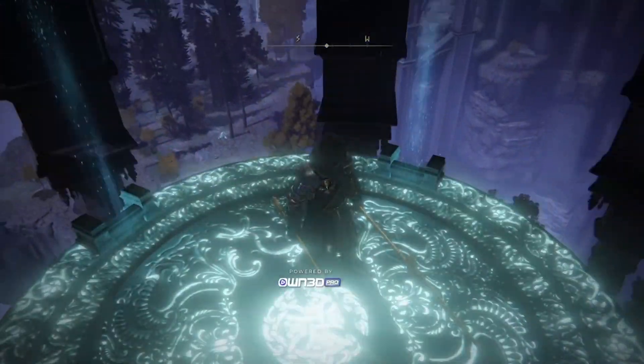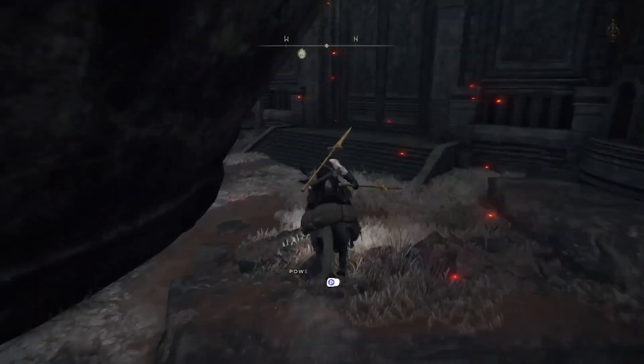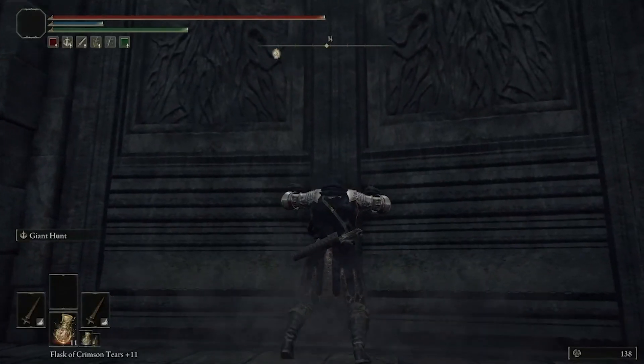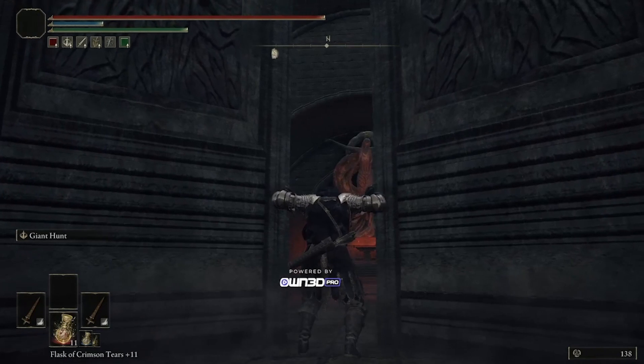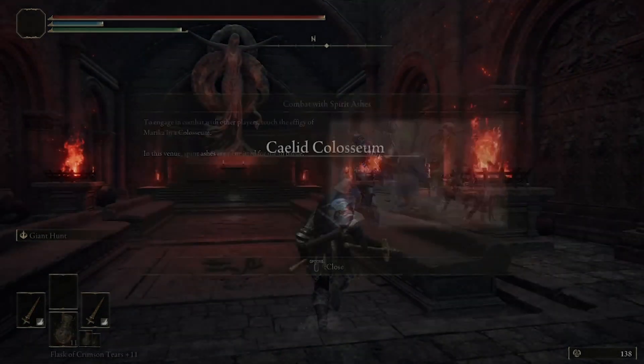The last coliseum is behind the Great Jar in Caelid. For those who don't know, you do have to take a lift up through the Siofra Riverwell to reach this location. This coliseum allows for duels, United Combat, and Combat Ordeal, but there's a catch.